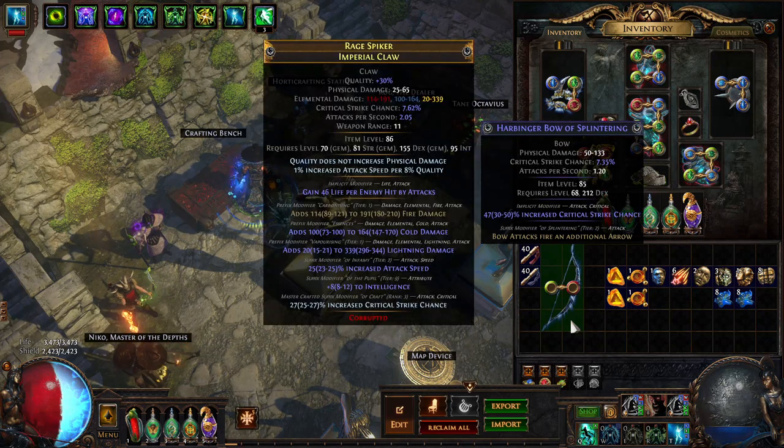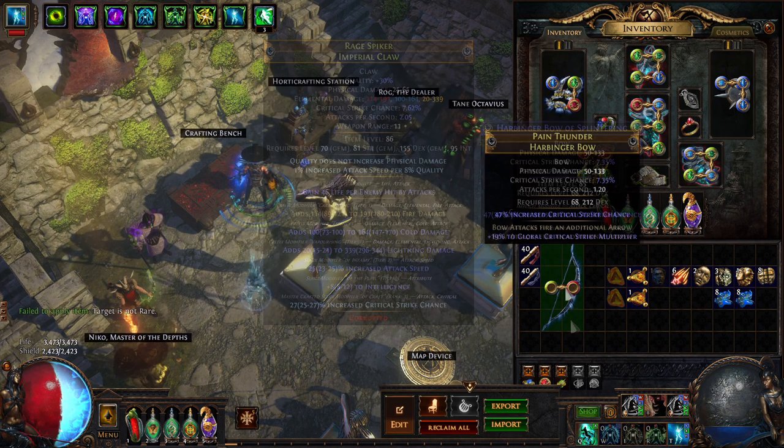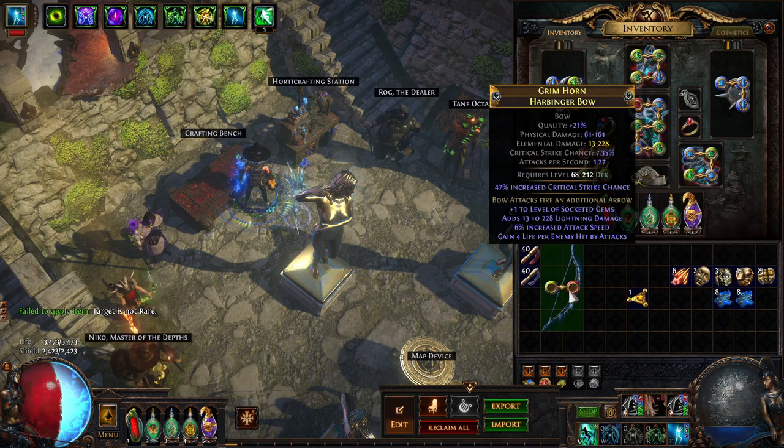Let's say you're crafting with limited assets, either solo self-found or early league, and you get this item level 85 fractured bow. It has one additional arrow. Ideally you'd want two additional arrows, but this is all you got. Let's say you farmed up all this stuff here.